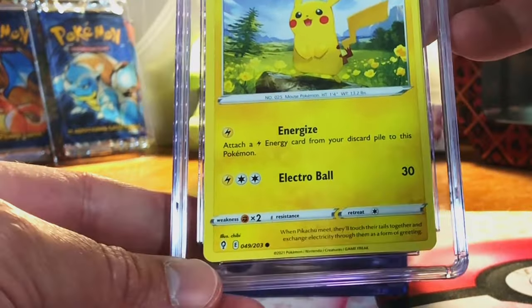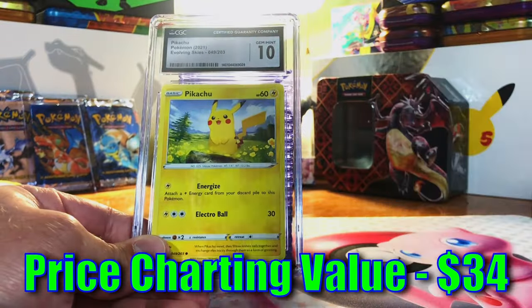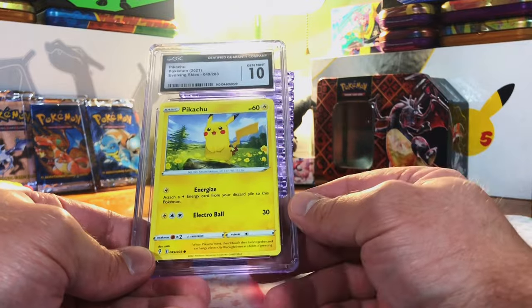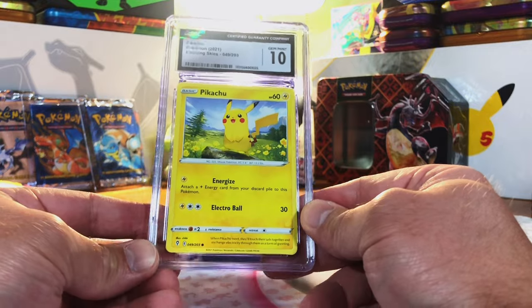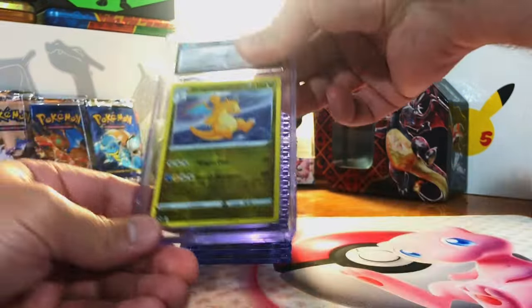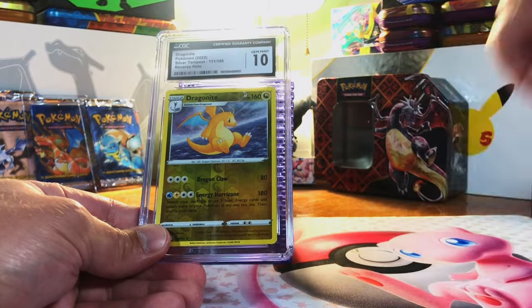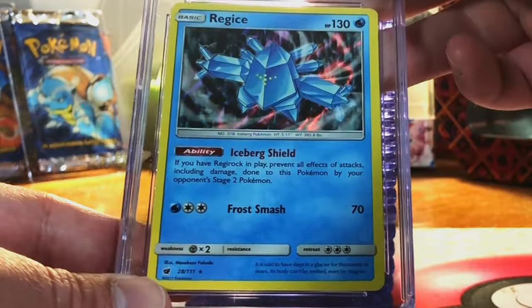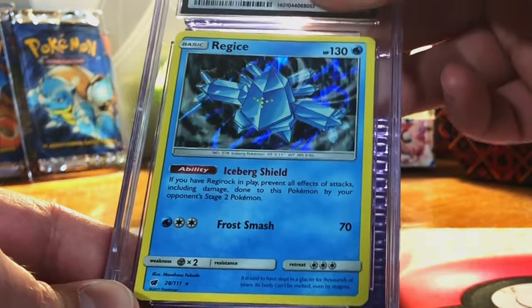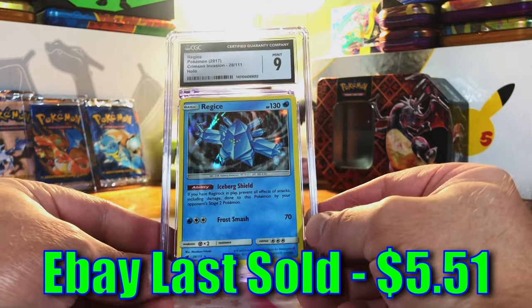Last stack! Pikachu from Evolving Skies — back to my Pikachus. I'm going 9.5 or 10. Gem Mint 10! First time I'd pulled this Evolving Skies Pikachu — didn't even know it was in the set. Love that artwork, really excited about that one. Dragonite Reverse Holo Rare from Silver Tempest — 9.5 or 10. Gem Mint 10 again! We are killing it. Regice Holo Rare from Crimson Invasion — I'm thinking an 8.5 or 9. Mint 9 — right on the money.